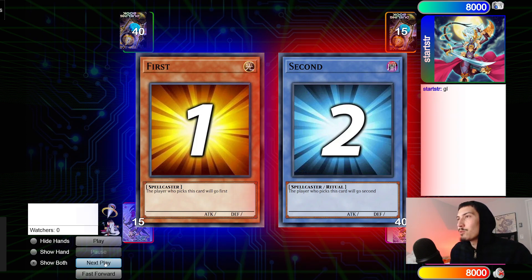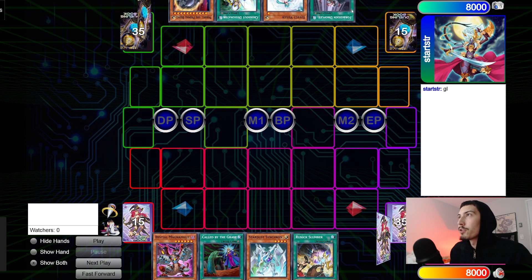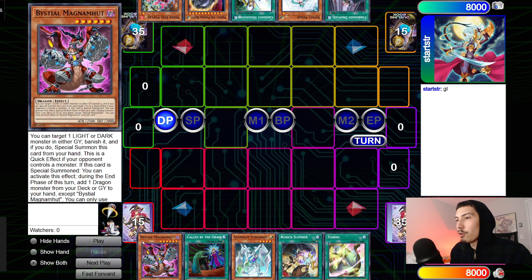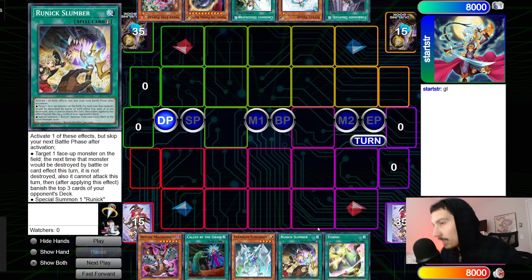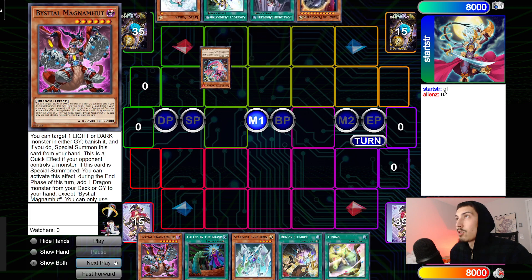Without further ado, let's hop right into the match. We got the good lucks in the chat. Start STR goes first and opens up Droplet, Valor, Cross Out, Nib, and Poplar. The opponent opens up Magnamute, Called By, Stardust Synchron, Slumber, and Tuning — so we got some Runic Bestial Synchro variant going up against Snake-Eye.